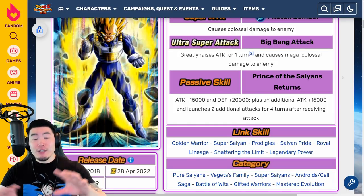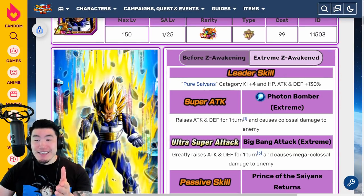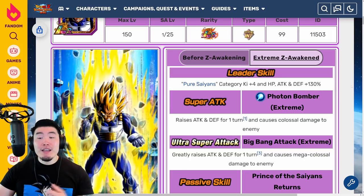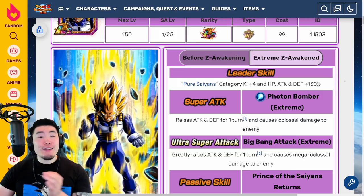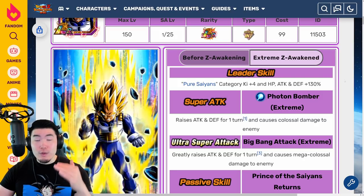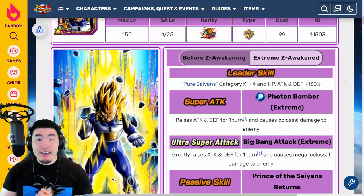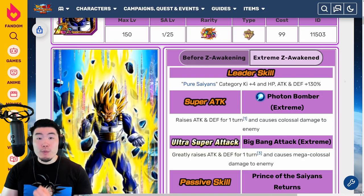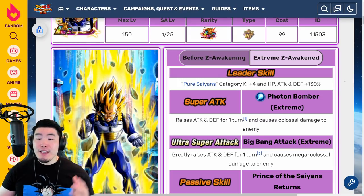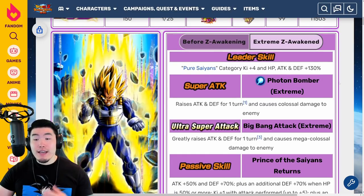That was Vegeta currently without the Extreme Z Awakening. Jumping over to the EZA details, his new leader skill will be Pure Saiyans Category Ki plus 4, HP, Attack, and Defense plus 130%, which in my opinion for a free-to-play unit is really, really good. If you don't have the SSBE Vegeta or the STR Super Vegeta, then this guy is not a bad option at all for a Pure Saiyans lead. His 12 Ki Super raises Attack and Defense for 1 turn and causes colossal damage.